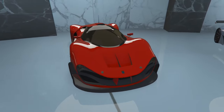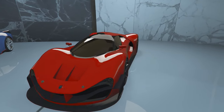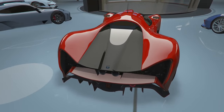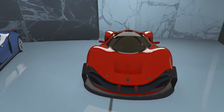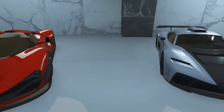Next we got the classic red Vizion — the Vizion Ferrari. It's a beautiful car right here. I rock with the back, it looked crazy in the back. I went classic red, black rims. It's like some Ferraris you just can't — Ferrari just got to be red sometimes. So we going with the red Ferrari.